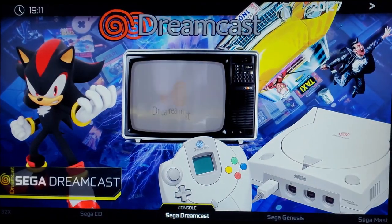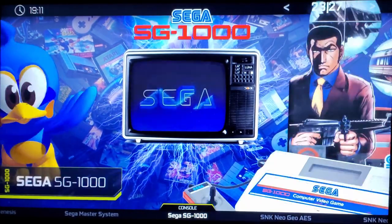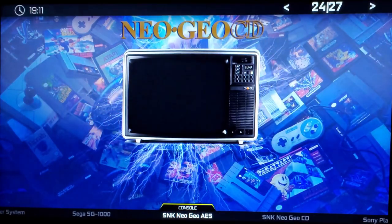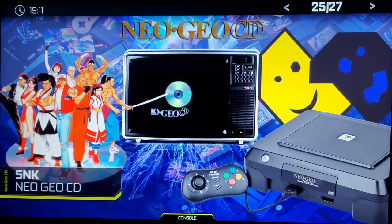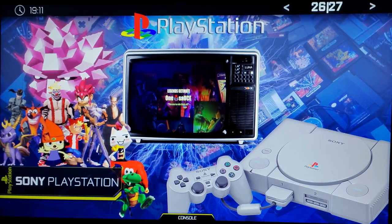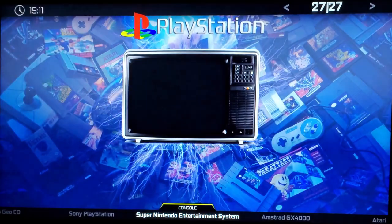That was Dreamcast. There's also Genesis, Master System, SG-1000, Neo Geo AES — the home version — and the Neo Geo CD. I'll probably cut the CD since most games overlap, except they're about 10 times the size with better music. And PlayStation — I showed this in my last video; it's like 150 games and all run at 60 frames per second.